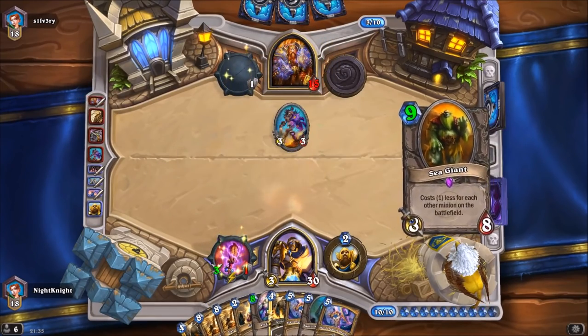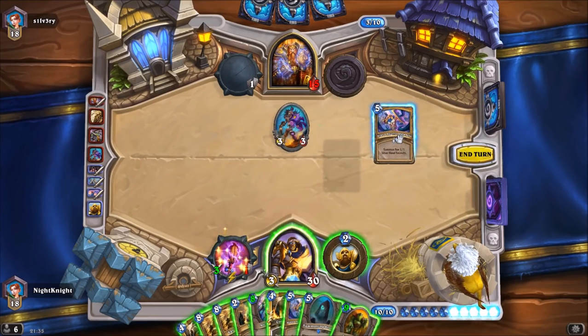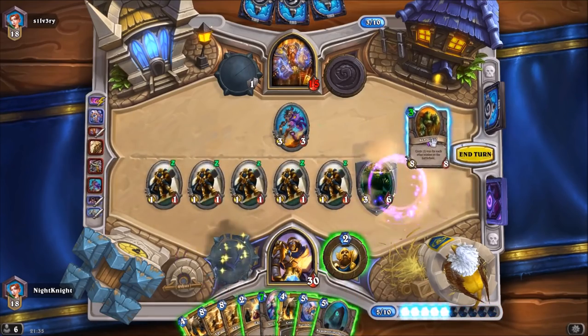We are going to play our combo. This will lower the cost by six because of the effect, and we play a Sea Giant. See the value.